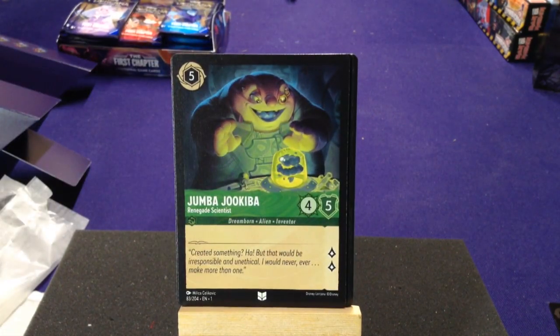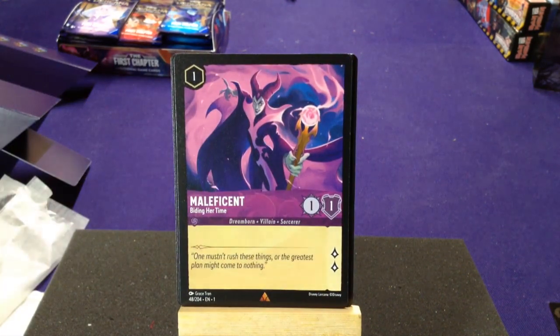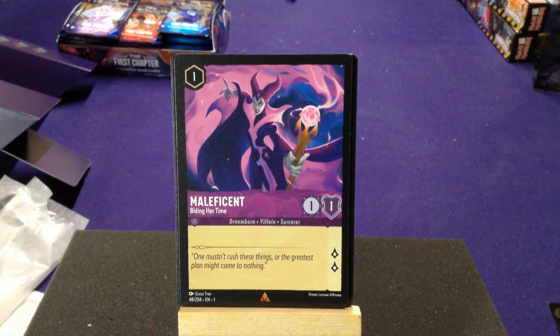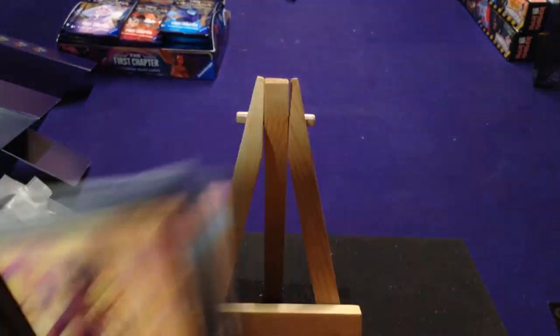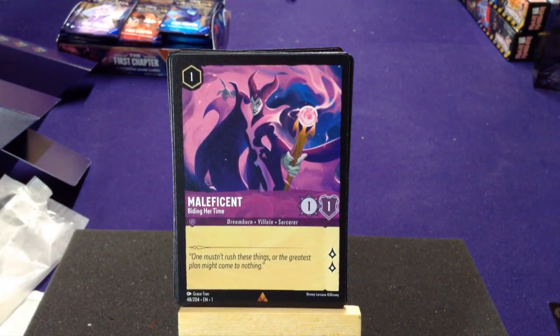We have Jumba Jookiba, Renegade Scientist — Dreamborn Alien Inventor. Not bad, a little higher cost but good stats. Our first rare is Maleficent, Biding Her Time — Dreamborn Villain and Sorceress, one cost, one attack, one defense — very simple. But you could include her in a purple Hades deck, and that gives him a plus one with a cheap character out. Dr. Facilier is also purple, so you could put him in there as well.